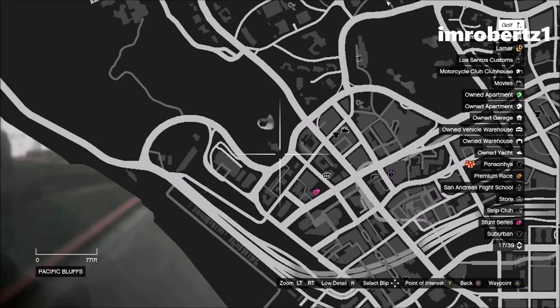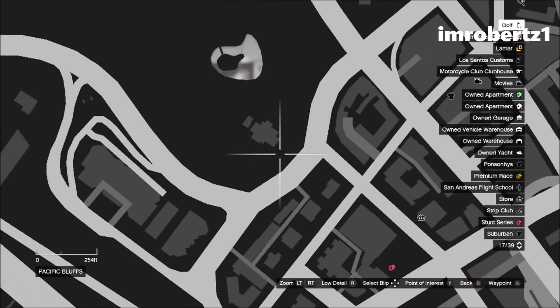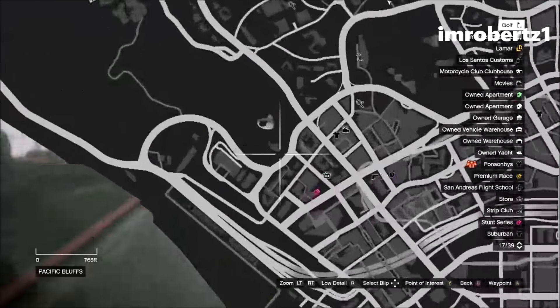All you have to do is drive the rare hearse to this location on the map — one should spawn. Get inside of the hearse and drive it to the nearest Los Santos Customs and put a tracker and insurance on it.